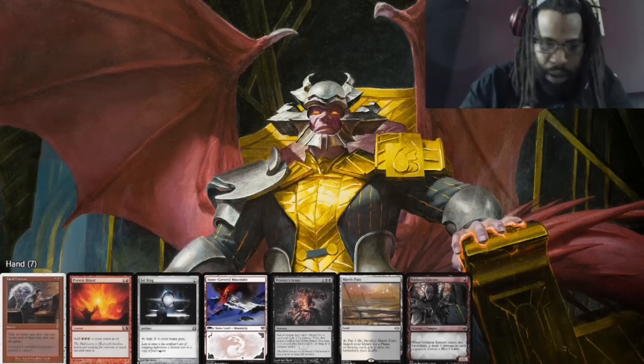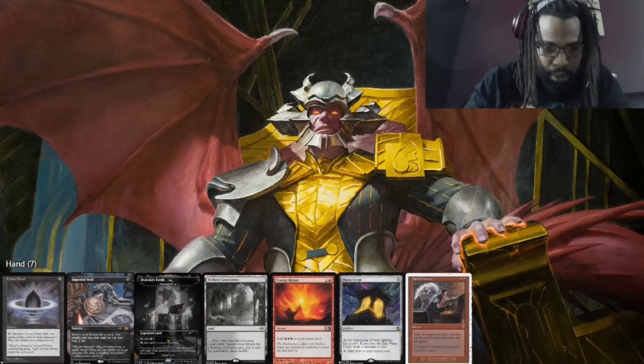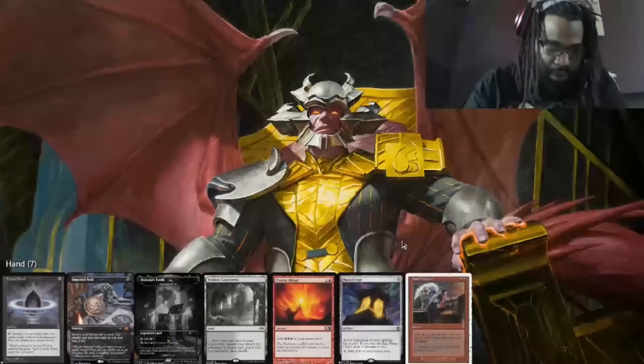Let's take a look at what Koffi is doing. Ideally we want to get either a turn 1 or turn 2 Nixilis so we catch everyone's fetch lands straight away. The first hand isn't quite good enough because we don't have anything to ping everyone — we'll go again. The next hand has no colored mana, so we'll take a 6. Now this is what we want: a Crypt, a Lotus Petal, two lands, and a Pyretic Ritual. We'll have a turn 1 Nixilis.